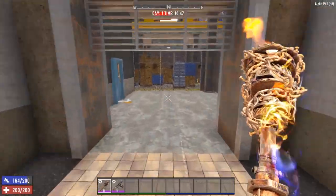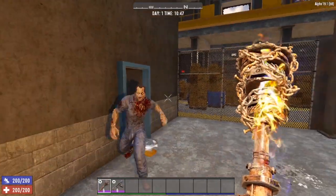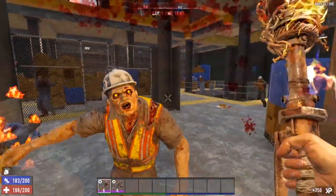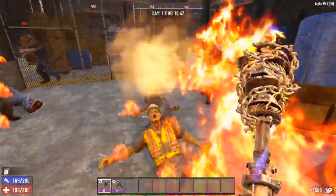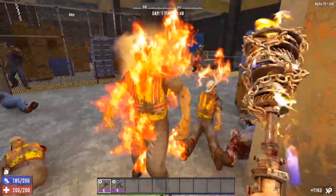You'll notice every time I kill a zombie, the stamina meter goes up — awesome. We got hit — no problem. Because we have the Healing Factor perk, we can actually take the punishment. He did a whopping two damage to us, but no problem. Just keep on smashing.